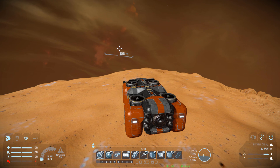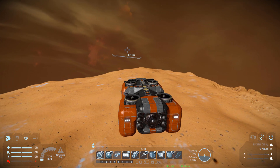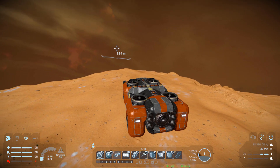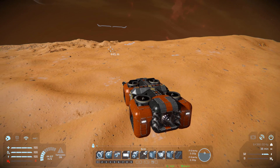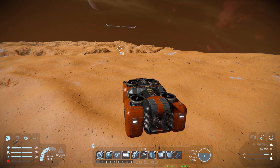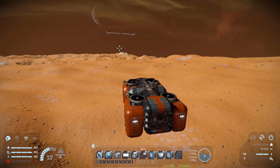Moving left and right, we've got a nice amount of speed there. Going down and then going up — going up feels like it's faster than everything else, but that is perfect for a mining ship, because you do not want a low amount of upward thrust, otherwise you're going to come crashing down when you're full up and all your cargo containers are nice and heavy.